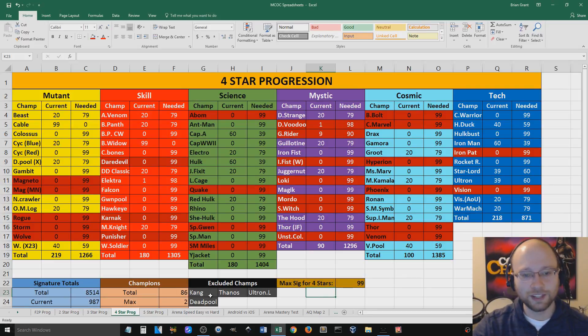Now it's a little debatable about Kang and Thanos — technically they are obtainable as 4-star champions, but realistically, maybe not so much. I don't know, maybe I'll add them on there at some point. Ultron here is the Labyrinth of Legends version, which is only available as a 5-star champion. And Deadpool requires money — I don't have Deadpool yet. It requires money to get into the arena to have a chance at getting the 4-star one. Technically 4-star Deadpool doesn't cost money by himself, but the requirements to even participate do cost money.